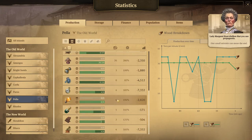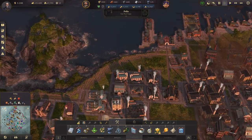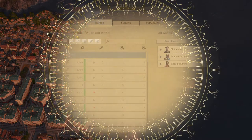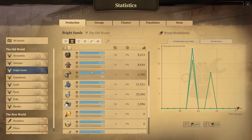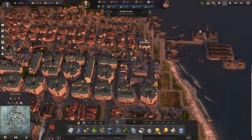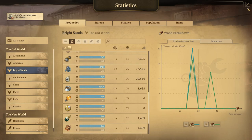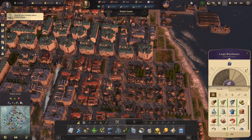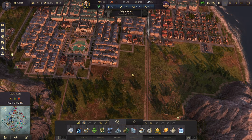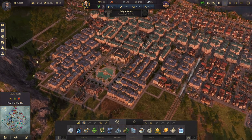We're producing 6 light bulbs and 3 spectacles. I need to take a look at Bright Sands and see what we're demanding — we're demanding 5. Actually, I wasn't looking at spectacles, I was looking at light bulbs. Light bulbs are actually 6, so I do need to outpace production a bit and have a surplus, because right now I'm just sending over exactly what I need. As I upgrade engineers to investors, the needs will obviously increase.